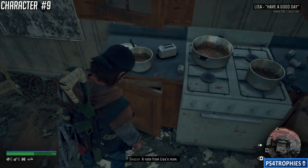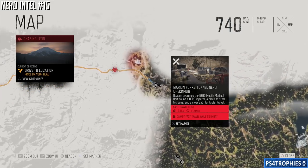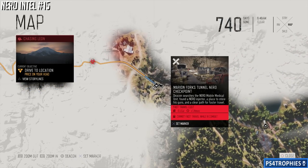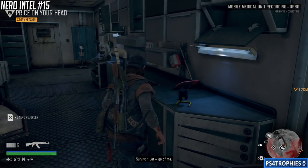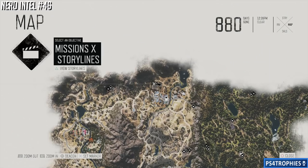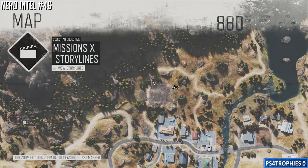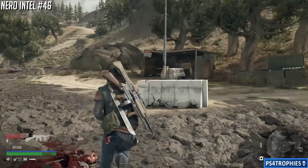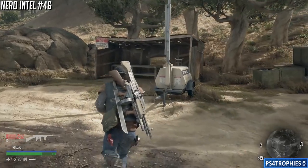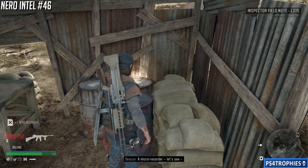That's it for all the character cards in Belknap. Let's do the NERO intel, starting at the Marion Forks tunnel, just east of where we just were. All of the checkpoints and research sites have a NERO intel as well as an upgrade. If you go just a little north of Marion Forks you'll find a dig site — nice and bloody — and underneath this jack you'll find intel number 46, a micro recorder.